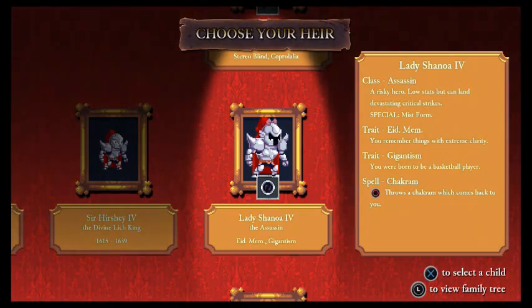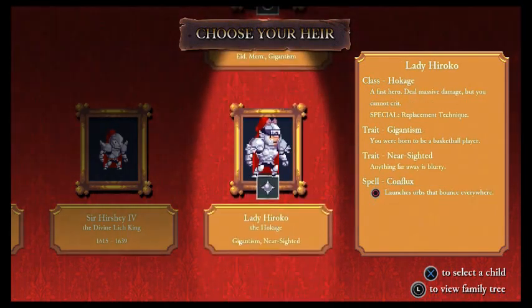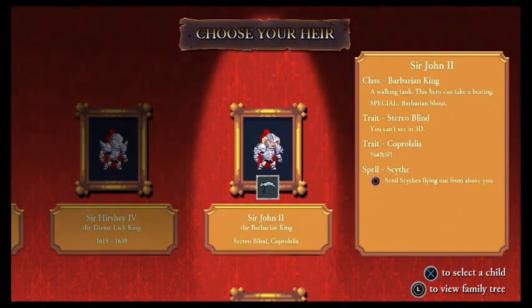The Barbarian King: Stereo-Blind and Coprolalia, Hokage — a gigantic nearsighted ninja, or a giant assassin with good memory. I'll be a giant assassin with good memory.